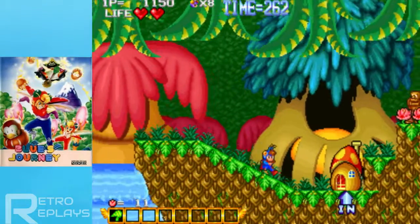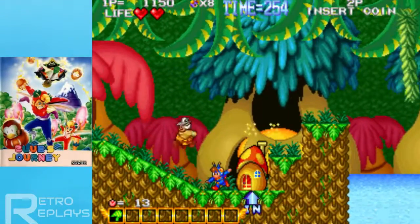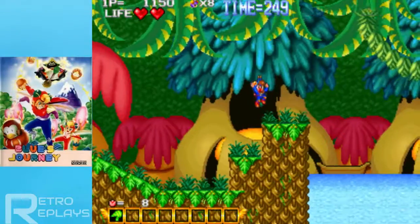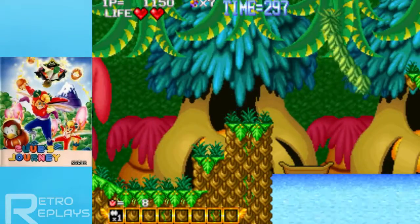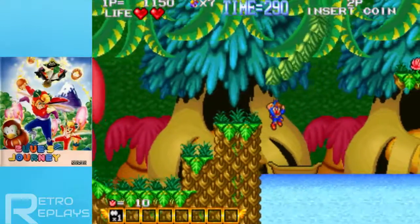This is a shop. So these 11 flowers that appear down on the screen, I guess that's my money. I don't know if I can actually buy anything at all, let's find out. 'See the large river ahead?' — this is not even a shop. 'It's good if you know it, you can rent my boats.' Alright, I spent money on the cheaper boat.